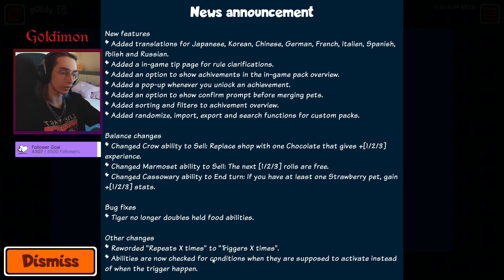Other changes: if a unit beats extensive trigger six times. Abilities are now checked for conditions when they are supposed to activate instead of when the trick happens. The first time I read this on the test build I was pretty confused about it, but after playing a couple of games on the test build with this change, I've realized it's actually pretty impactful.